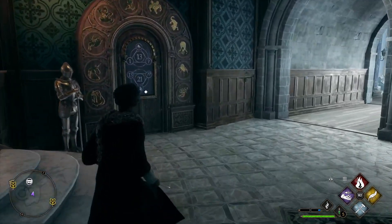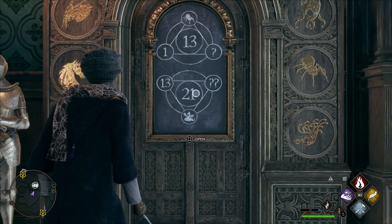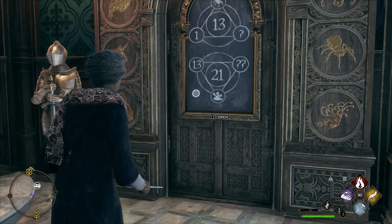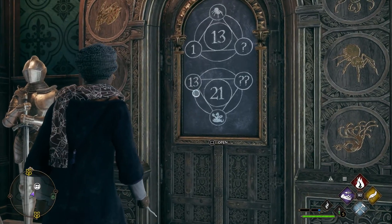Now the bottom one is pretty similar. You've got the hydra here and you've got 13, two question marks, and 21. We have to figure out what this equals to get 21. You go 0, 1, 2, 3 — since hydra is number 3.